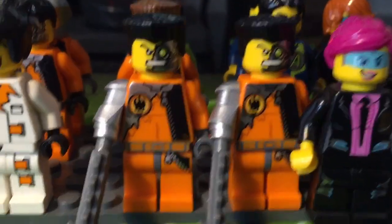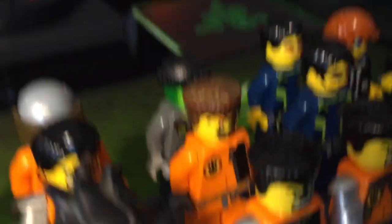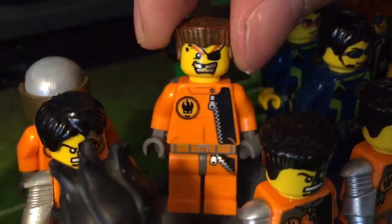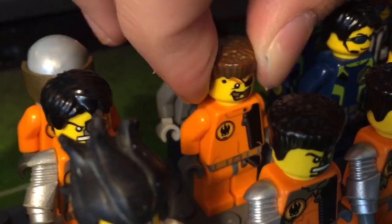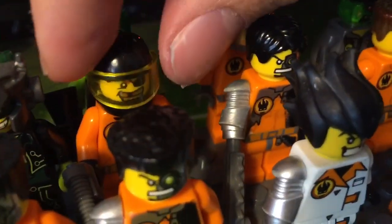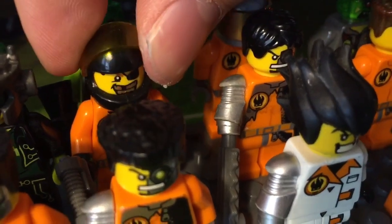Далее у нас ещё два Sofist'а. Сзади у нас есть Gold Tooth с золотым зубом — всегда любил золото и любит поживиться в банках. Ещё один Sofist — этот кибернетический отморозок. Ещё один Gold Tooth, только в шлеме.